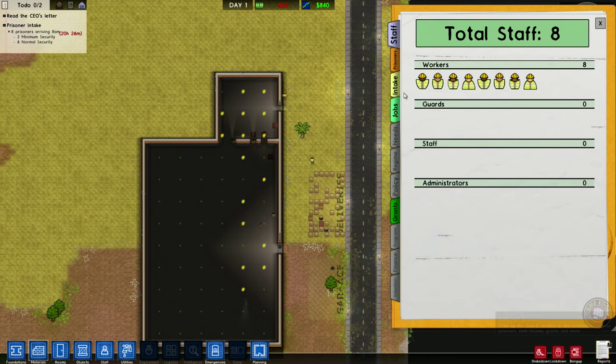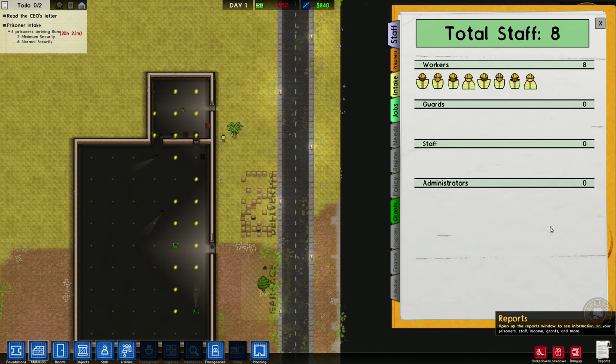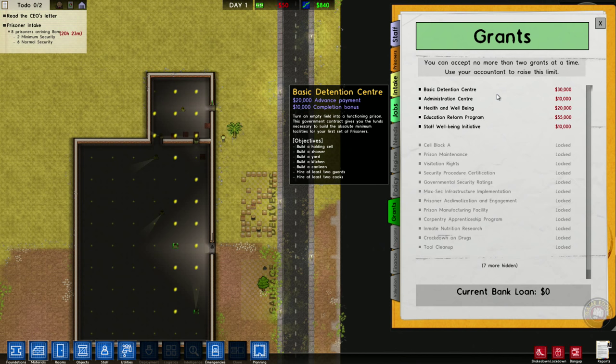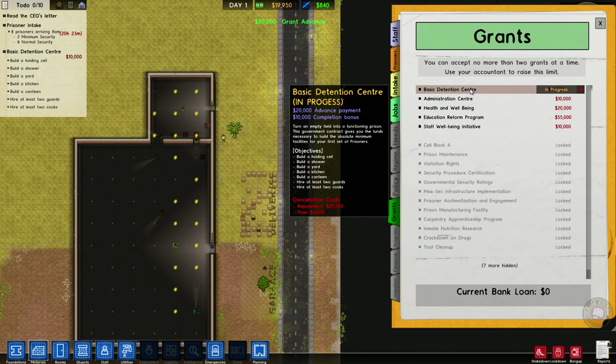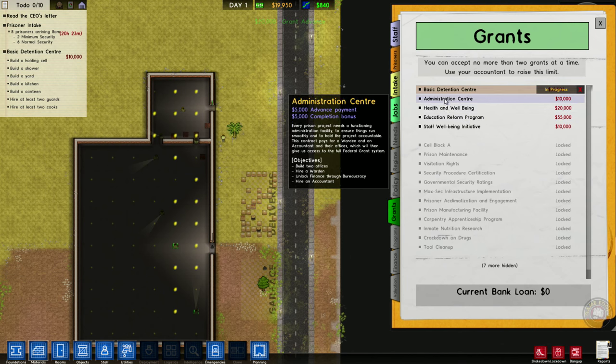We've got to open up our little book here and get a grant going — this is how you get extra cash. The basic detention center grant: to build it you have to build a holding cell, a shower, a yard, a kitchen, a canteen, hire at least two guards, and hire at least two cooks. You can accept two grants at a time, so make sure you can finish them or else you'll be in jeopardy and maybe lose the game. The second grant requires building two offices, hiring a warden, unlocking finances through bureaucracy, and hiring an accountant.